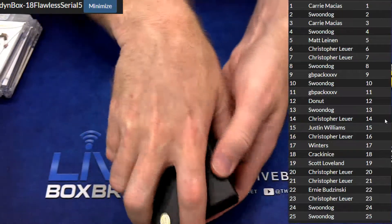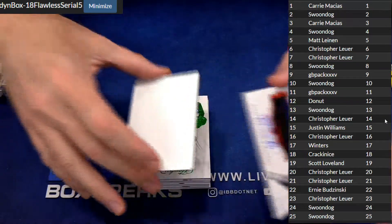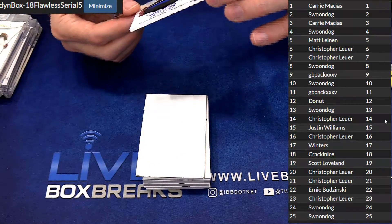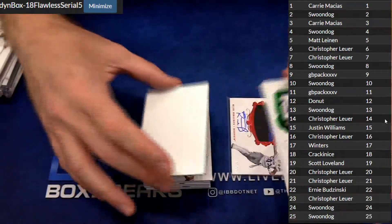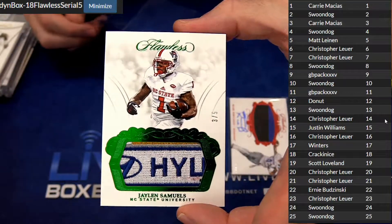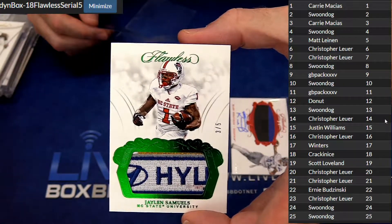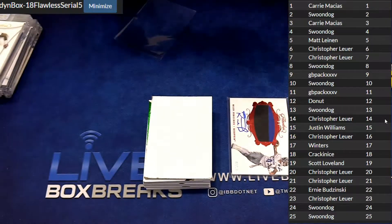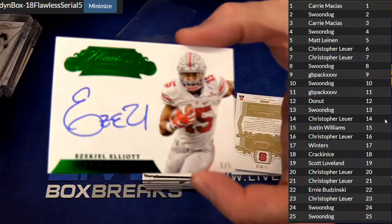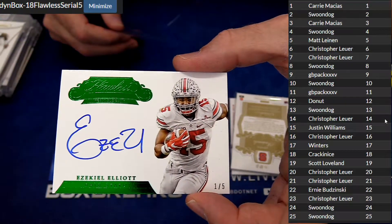I can't believe you put another Rosen. That's hilarious — sick one though. First up Raleigh Ferg, three out of 20, carry Mac. Look at that patch — Jalen Samuels three of five, carry Mac. Cool patch. The Zeke Elliott one of five, carry Mac is tearing it up. One of five Zeke.